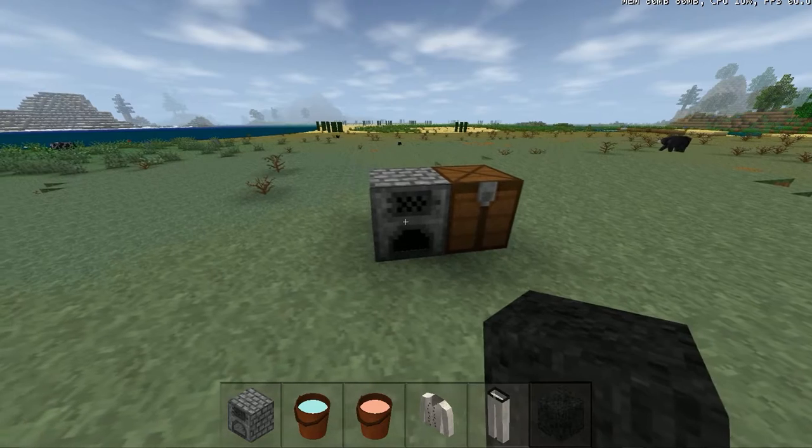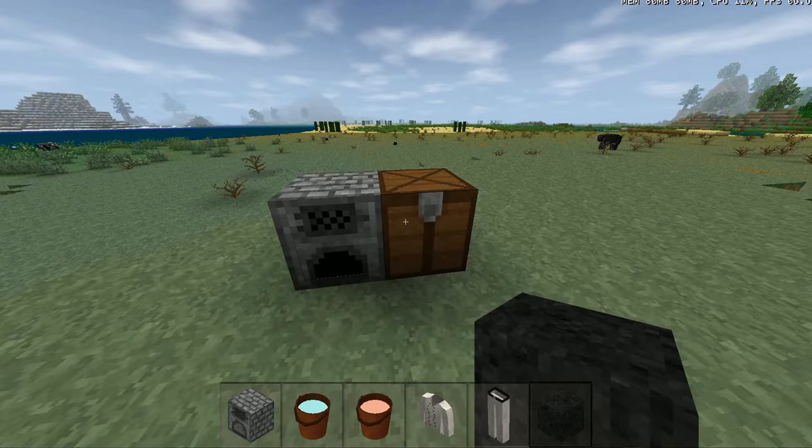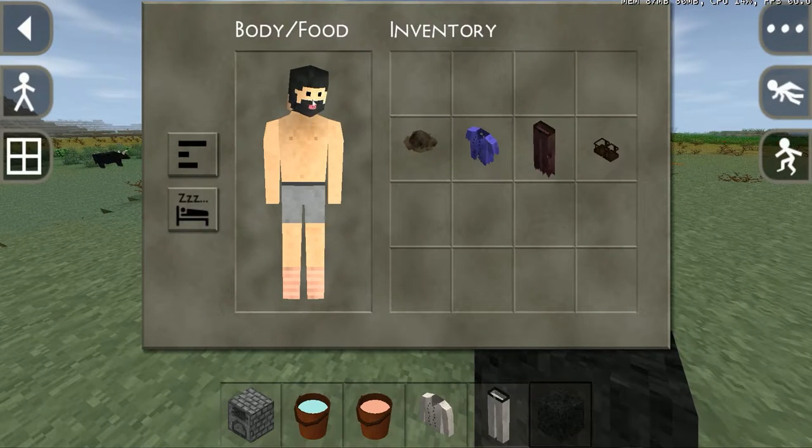The clothes are really useful now in the game. They provide warmth in cold climates and armor protection during combat. You can access the clothes via your body panel.